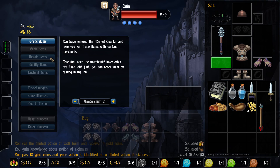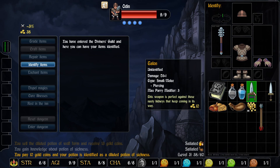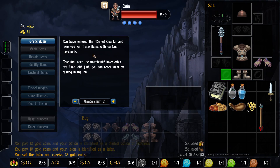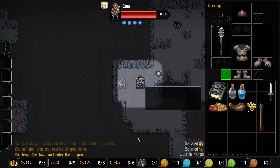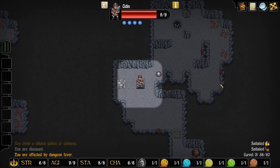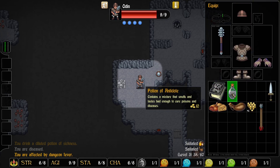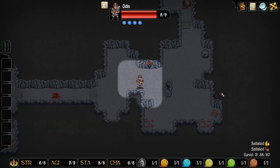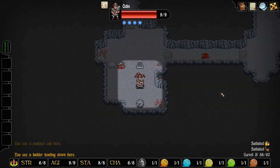Oh, I forgot to use that ring in that last run — the familiar one — totally forgot, just now remembered. Let's go for broke — 13 gold, we made 3 off of that. Okay, so I was made to understand that when you use some kind of poison or something you would apply it to your weapon. So I clicked on it and it says: 'you drink a diluted potion of sickness, you are diseased, you are affected by dungeon fever.' So we have to use our antidote. That's embarrassing — that's all it is.